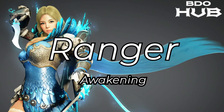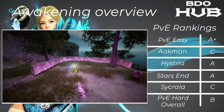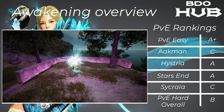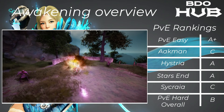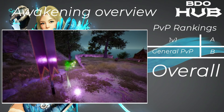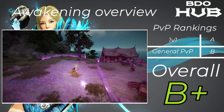The Awakened Ranger. For PvE easy, this is a nice one — an A+. It's very nice to shoot things. Sadly it doesn't do so well in Akman with a C. Hysteria A, Starzen A, Sycraia C, giving it a PvE overall rating of B. For PvP, 1v1s A — these can do really well but they take a bit to master. In general PvP, a B, which gives them overall a B+.